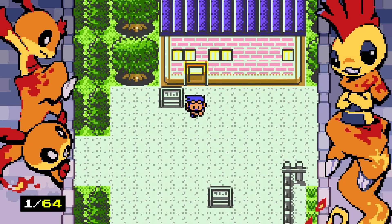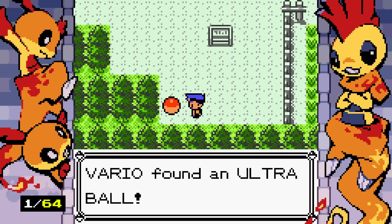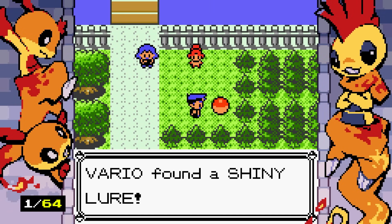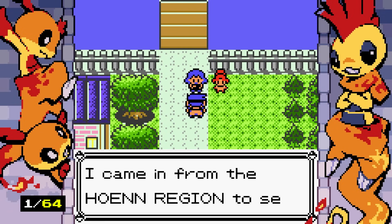We've got an objective and a shiny Wooper right off the rip — very cool. I'm a little bit of a completionist, so a little game like this definitely makes my brain purr. Our first NPC encounter is a trainer from the Hoid region with a shiny Mawile. Mawile's in this game — I'm so happy!